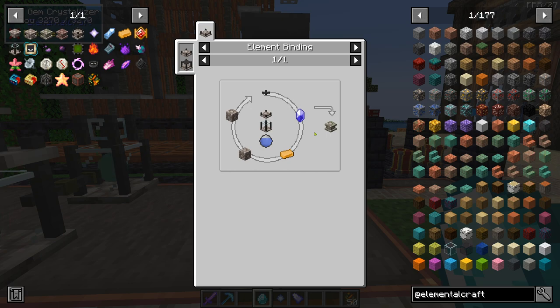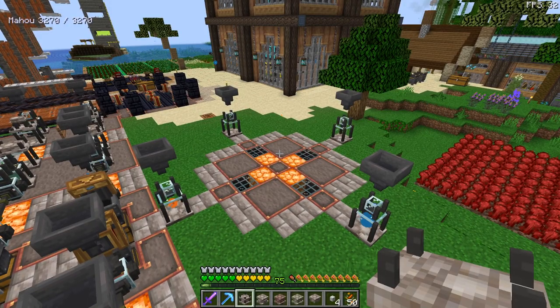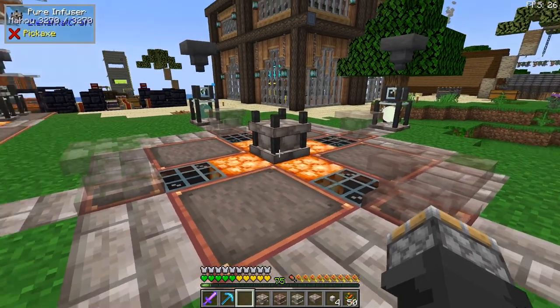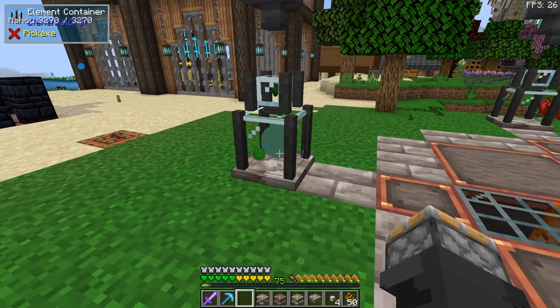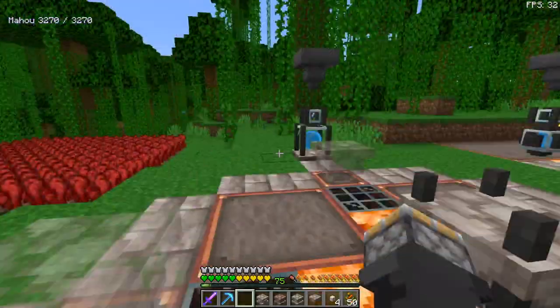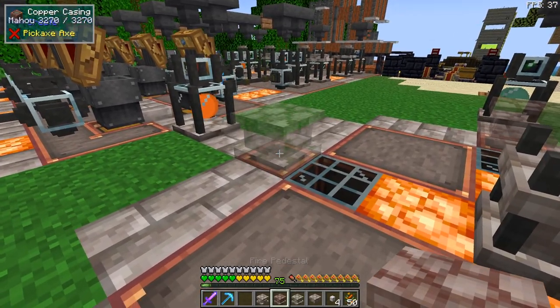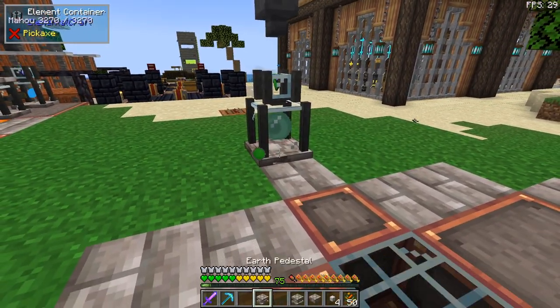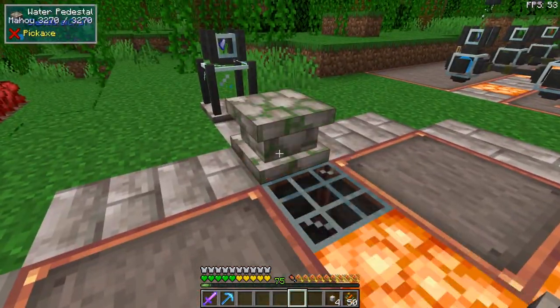I'll make up the other three pedestals and then show you how we're going to make this pure crystal. I got all the pedestals made up. Now this is the multi-block structure to make the pure crystal that we need. I'm going to take a pure infuser and put that down in the center. It's so cool when they give you these block outlines. I have earth here, air, water, fire. I don't think it matters what order you put them in, but you need to put the pedestals in the right spot — fire goes there, earth goes there, air goes there, water goes here.